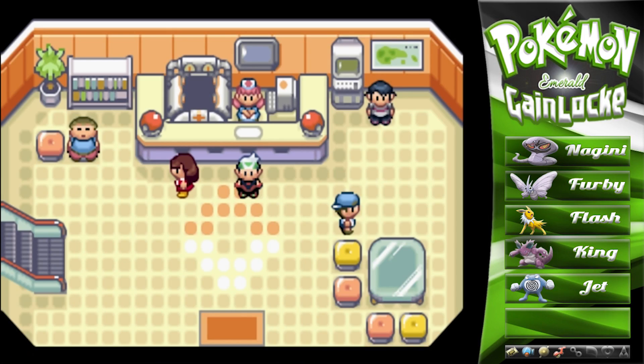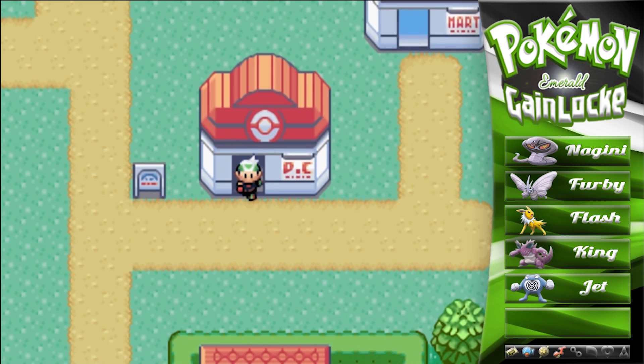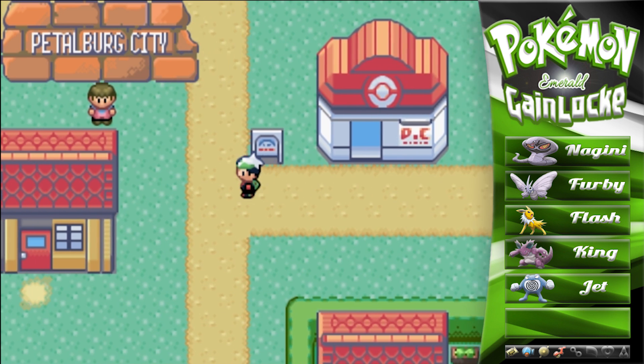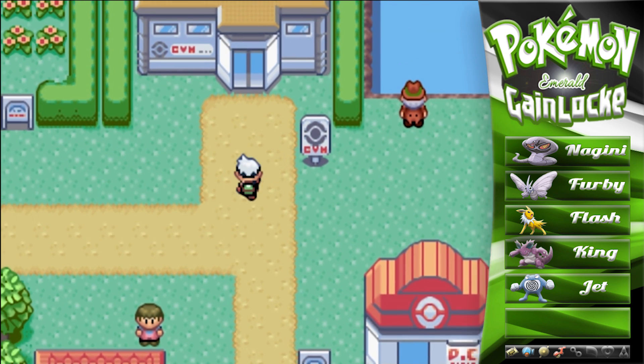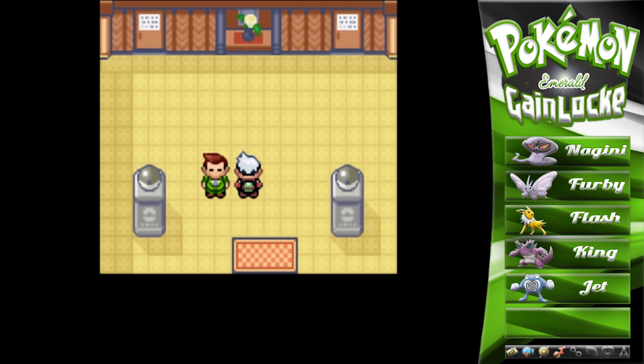Yo, what's going on everybody, welcome back! I am the Game Shark and today we have Episode 19 of our Pokémon Emerald Gainlocke. In today's episode we're going to be taking on the Petalburg Gym. Norman is the gym leader of the Petalburg Gym — that is our father — and he's kind of a challenge. He's not too shabby actually.